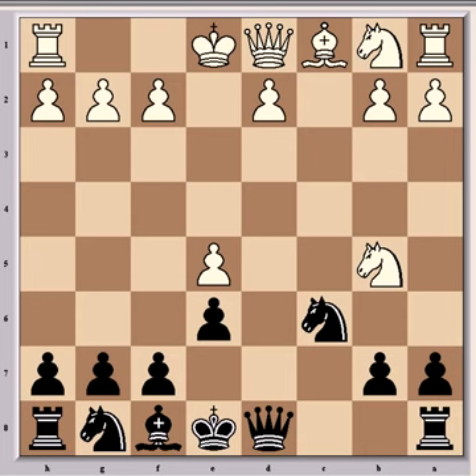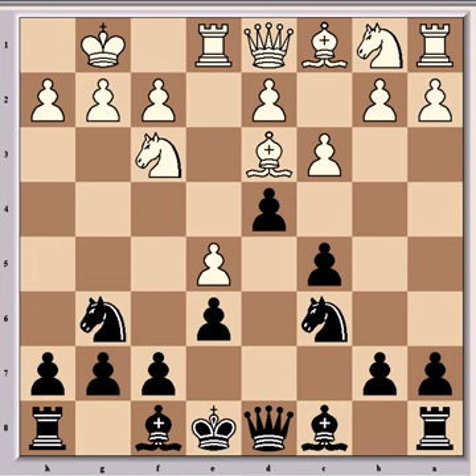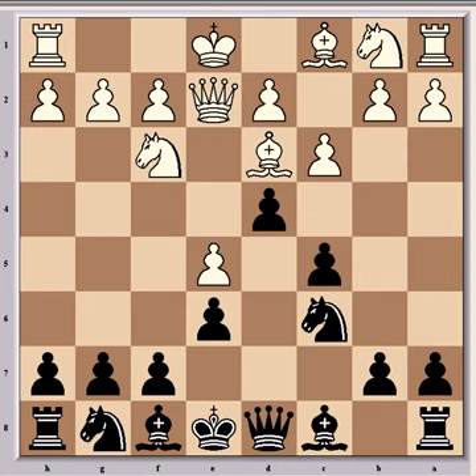Then came Nc6 and Qe2, which was an unusual move and probably not the best continuation. Better here was just simple normal development — say castling, and then Bd7, Rxd1, Nxd6, g3, Bb7, h4, and white would definitely be at least slightly better. So that's much more preferable than Qe2.